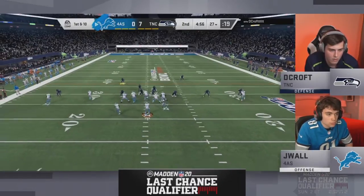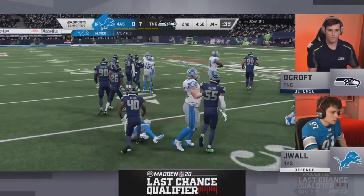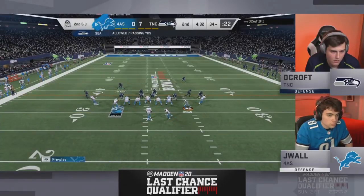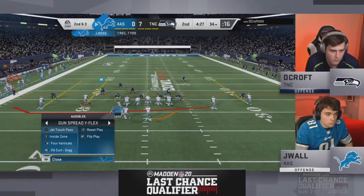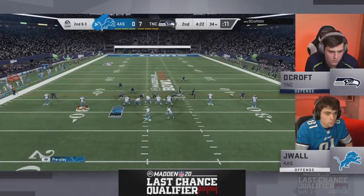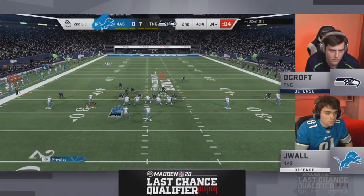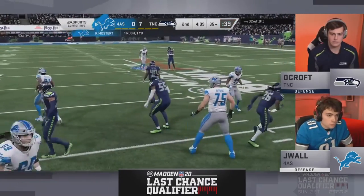These guys are all from the TMC crew and know each other so well. J-Wall audibles more than anyone in the field and has been putting points on the board lately — though not in the last game against Fancy, where he got just enough to win. Mostert is hogtied, bringing up a third and short. These players have clearly put in many rep games — they know exactly when to flip formations, shift defense, and when to disguise.